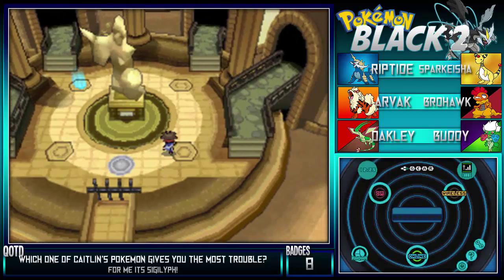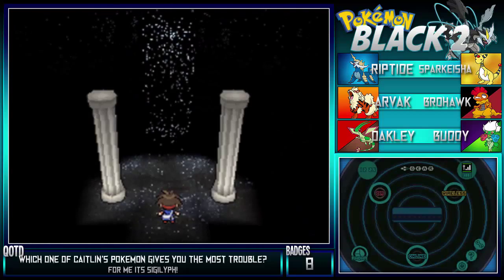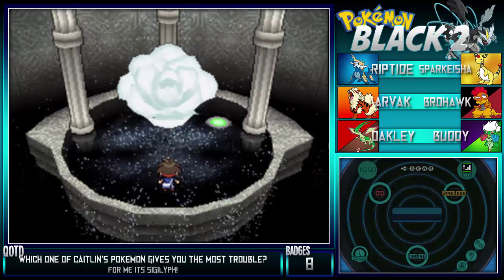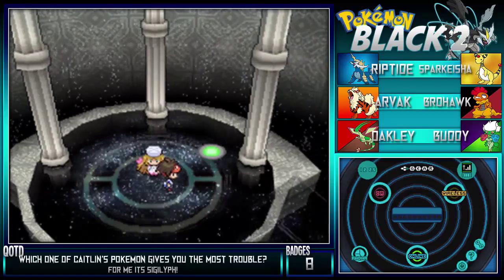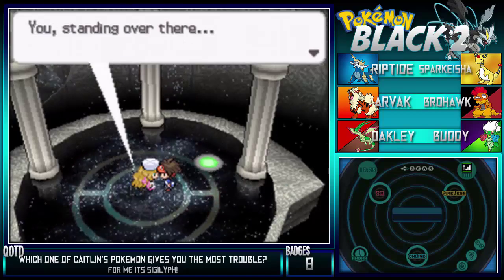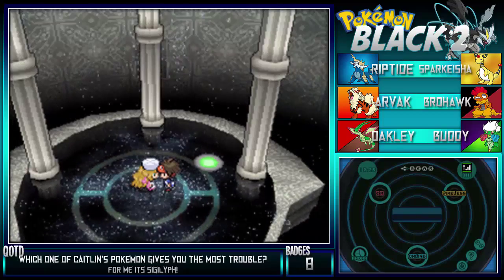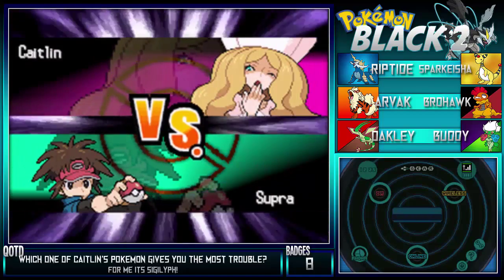Let's go ahead and do the Psychic one. Wait, who is it? It's not Jasmine. Whoa, this is so freaking cool - I don't remember any of these things. But here we are, guys, second Elite Four member. We're leading off with Brohawk - I feel confident with that. Let's go ahead and beat her. It's Caitlin - that's her name. She's looking for a trainer with superb strength.